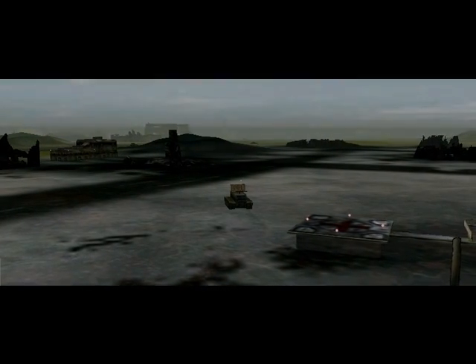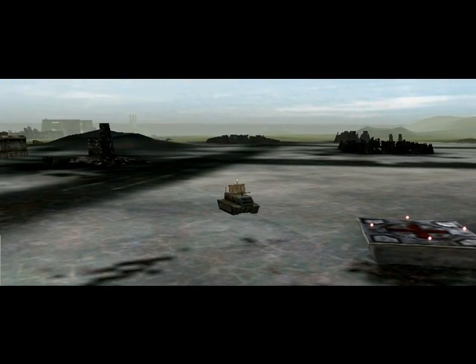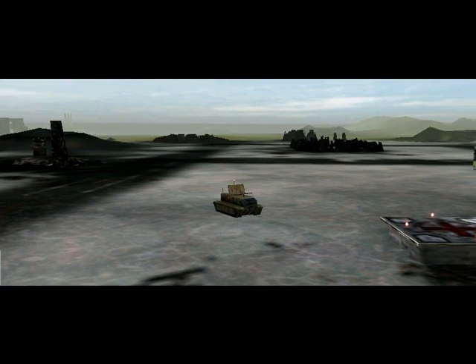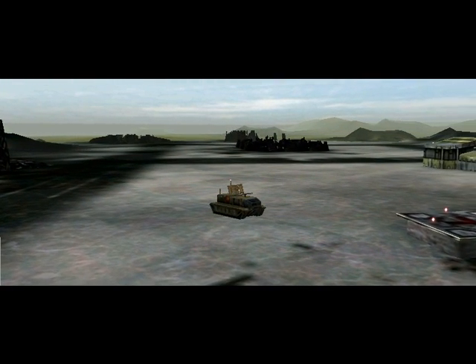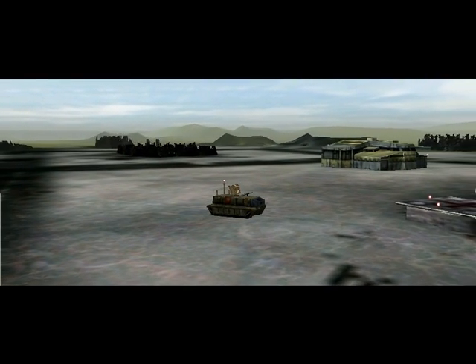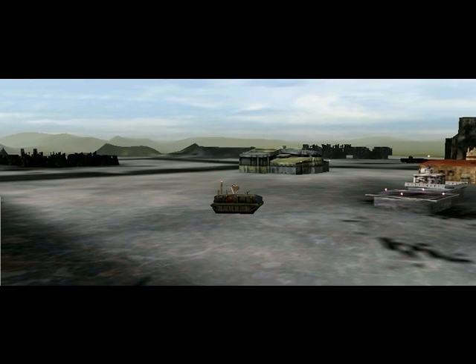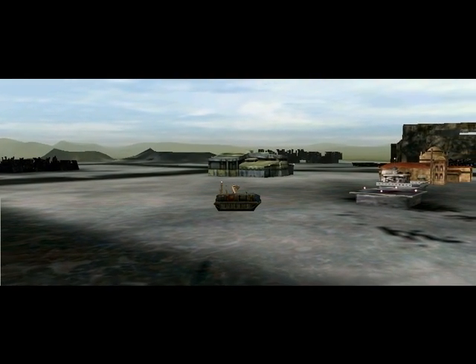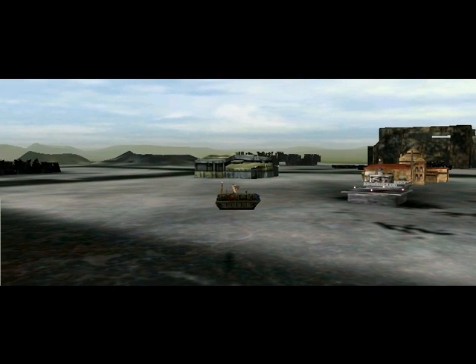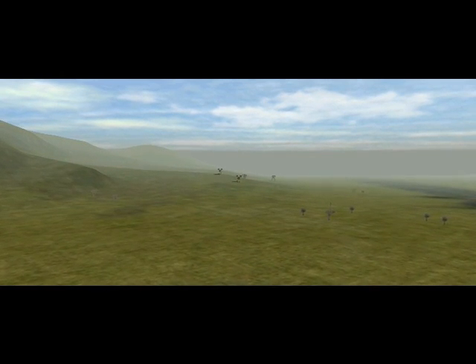Command, this is Howler. We are in place at NAV Alpha. Blackout emitter is charged and online. Copy, Howler. Sit tight and await trigger call Blackjack. Be advised, Striker Lance, that once Blackjack is called, your long-range comm system will be compromised. Short-range transmissions in the field should be okay. When the Modals are incapacitated, give Howler the all-clear sign — white light — to cease blackout transmission. Okay, Striker Lance. This is what we came here for. Let's do it.